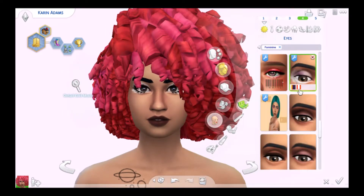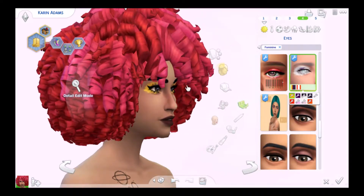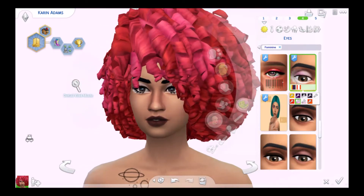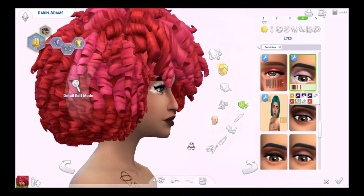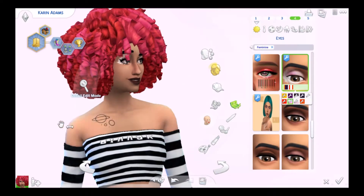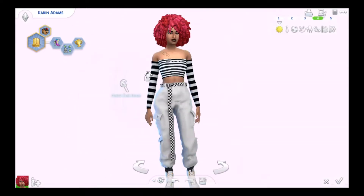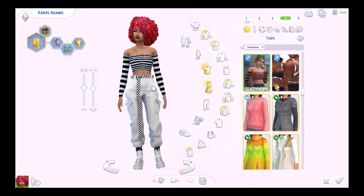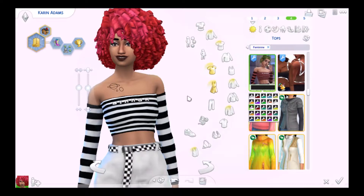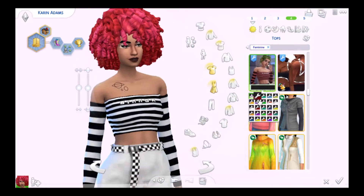In makeup we have one new eyeshadow — it's very artsy, more like runway or model, or for someone very eccentric, not like your everyday makeup. But if you're doing something a little bit more special this might be perfect for you. Also noting that she has new tattoos — these little planet tattoos. She has the same pants because I didn't have as many pants as I did tops.